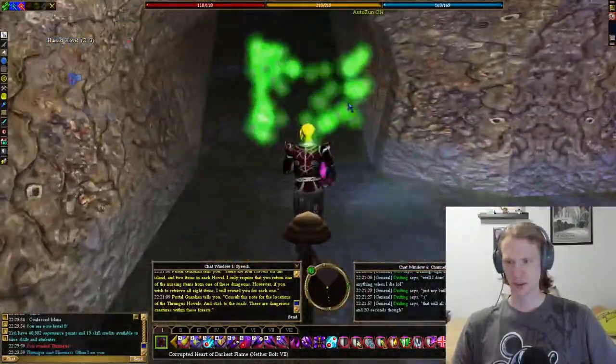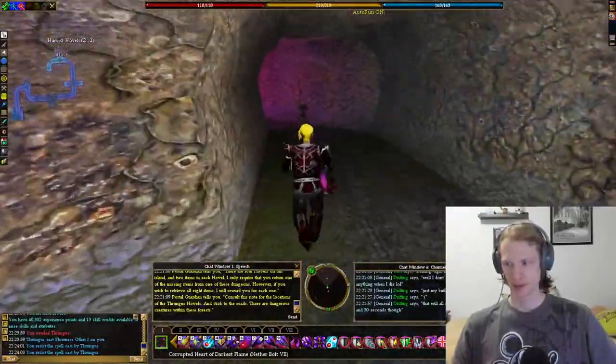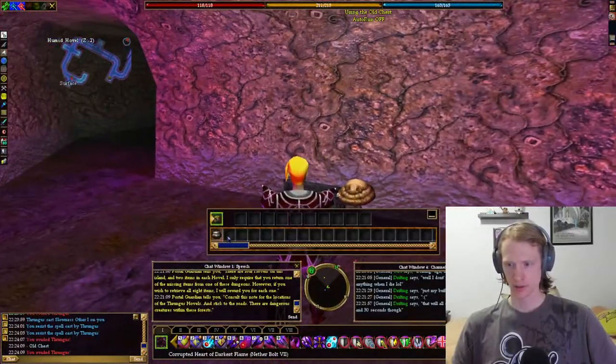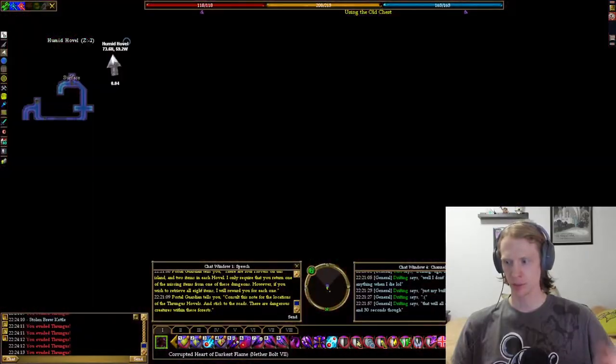Oh, it's at the end — I knew it was at the end. Damn it, I misread the map. Now I'm level 8. It's right here — stolen brew kettle. Perfect surface portal right behind me.